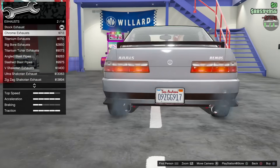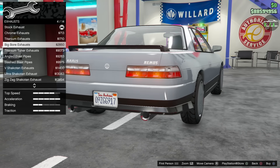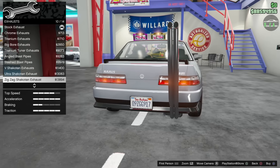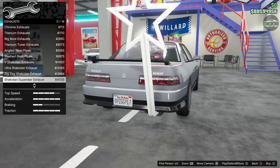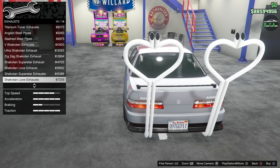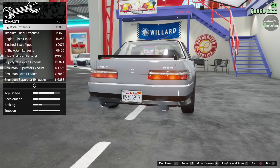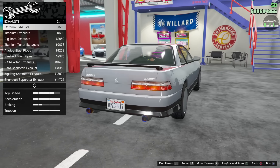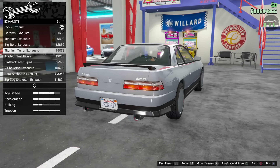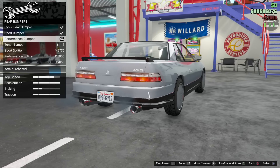For exhaust — those tips go into the sport bumper, so we'll have to do the performance bumper which sits a little higher up. Looking through the exhaust options, these are all similar exhausts to the Fudo GTX — dual star, dual hearts, dual chrome. These stick out a little more, all personal preference. I like these dual chrome ones. Let's fix that bumper to performance — that definitely fixes the clipping issue.